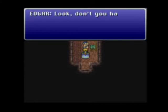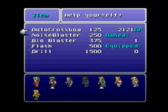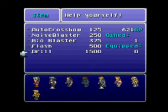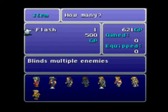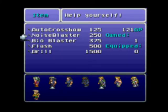Can't take the money from the king — you don't have a family, just shut up and take it. We get the drill, which penetrates an enemy's defense. And we'll get the flash, which blinds multiple enemies. What's the noise blaster do? I already own one — one's plenty.